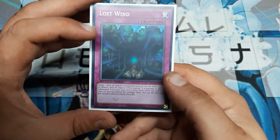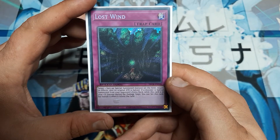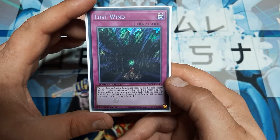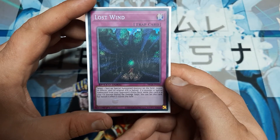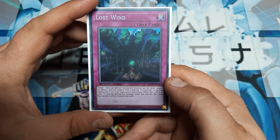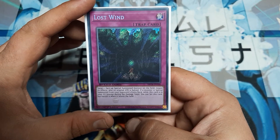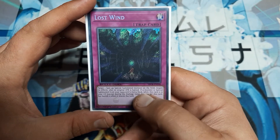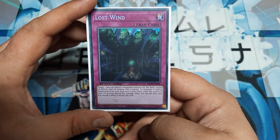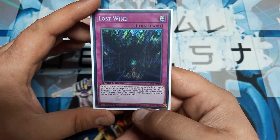In Speed Duels, this is mostly just going to be extra deck stuff. But in the Master game, this hits every deck, just generically — maybe save for something like Monarchs. So that's pretty cool. If a Monster is Special Summoned from your opponent's extra deck while this card is in the graveyard, except during the damage step, you can set this card back, banishing it when it leaves the field.